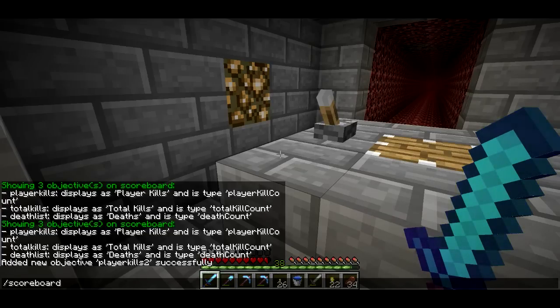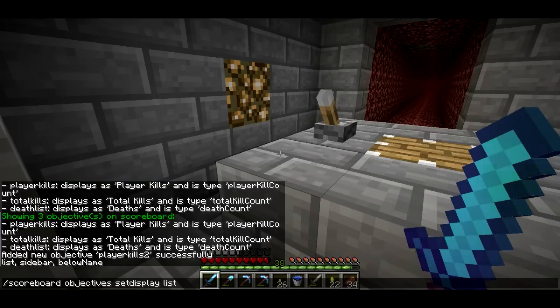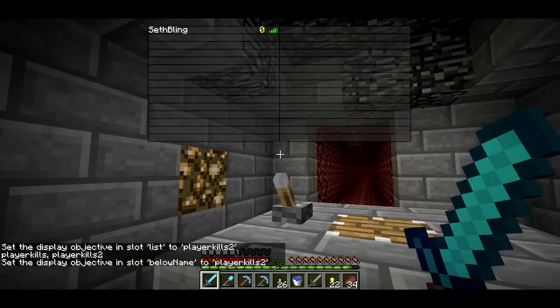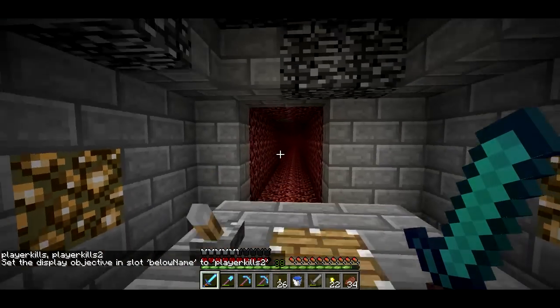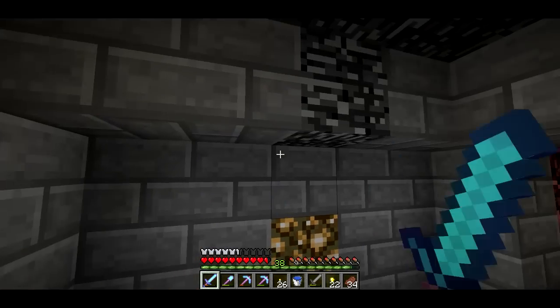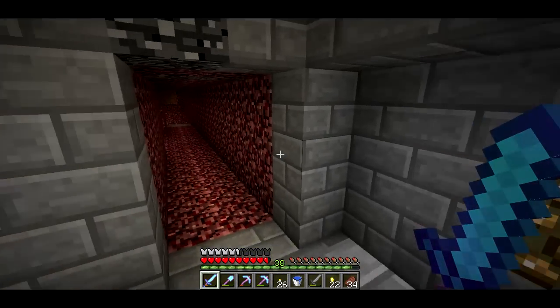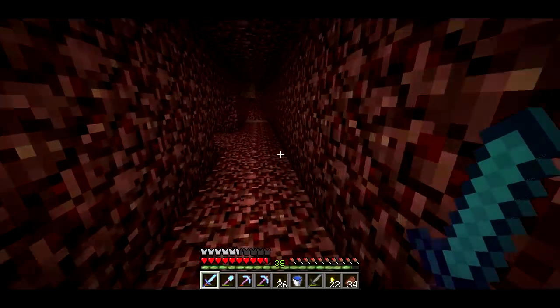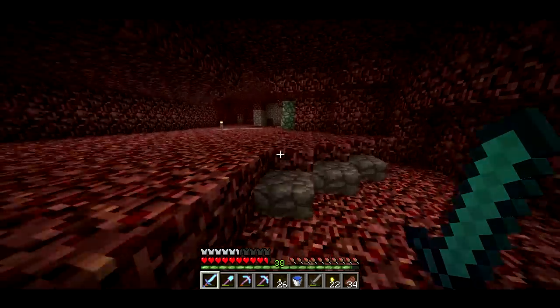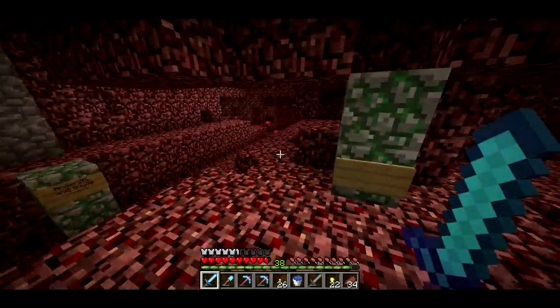So now I press tab — the thing still says zero because the objective was just created, but if I kill someone that'll add one. So everyone's gonna be at zero for the time being. Since deaths aren't being tracked anymore, I may just add a sword to the death games — so that's kind of relieving, actually.